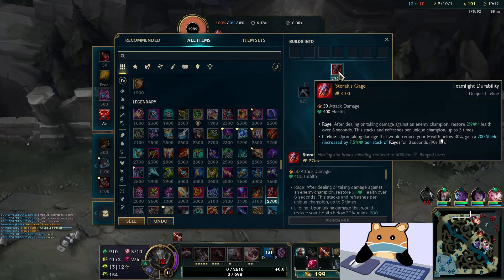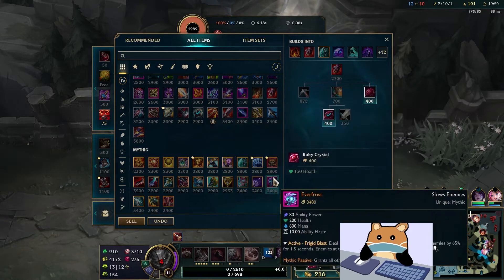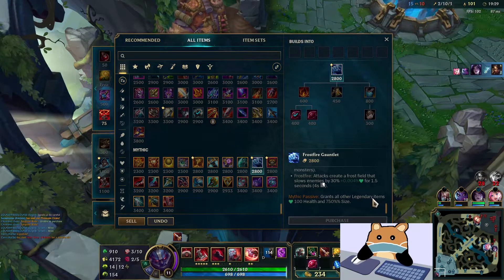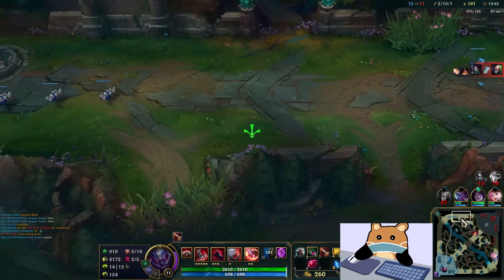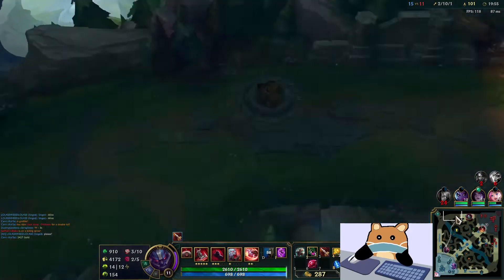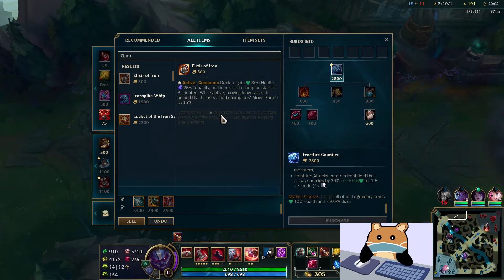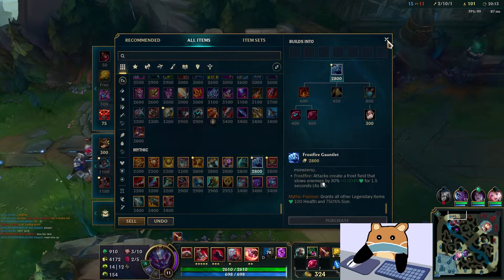Now we go for the Sterix, and from Sterix Gauge we then go into Frostfire Gauntlet. I'll show you guys the part where it says - it grants all other legendary items 100 health and 750 size. So I think that's supposed to mean it increases your character size, and I do believe it's supposed to increase the hitboxes of your abilities, but I could be wrong - maybe that's only Elixir of Iron.